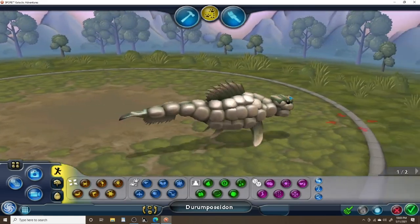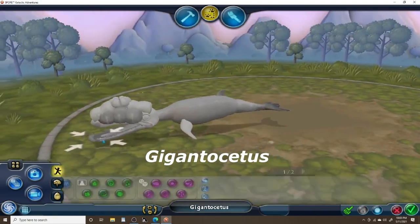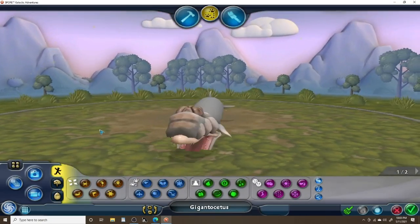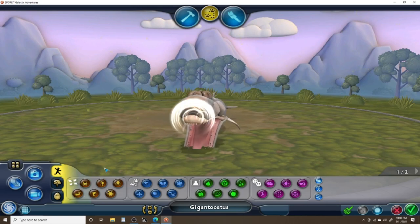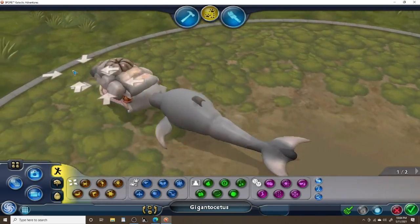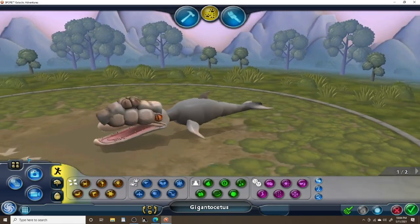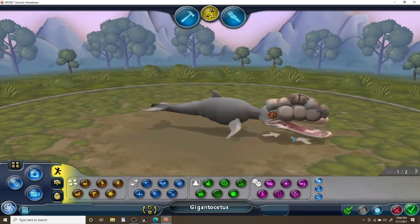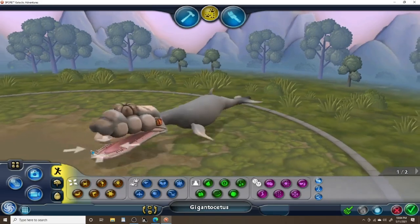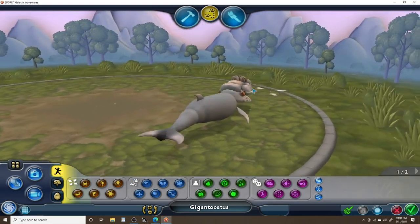Let me know what you think of this guy in the comment section down below. Up next we have the Giganticetus, the Leviathan Descendant. It has a barracuda mouth because that was the closest thing I had to a whale. It's got a little blow hole on its head, dorsal fins, tail fins, and pectoral fins. It kind of looks like an actual porpoise — that was my intention. Let me know what you think in the comment section down below.